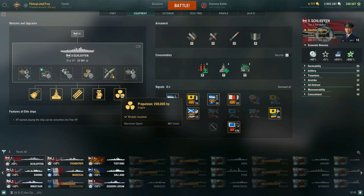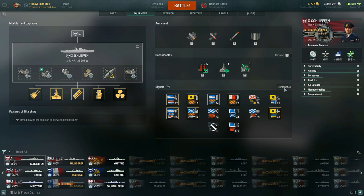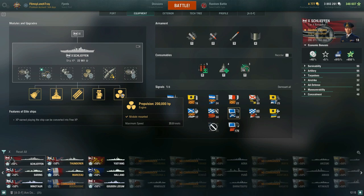Propulsion is 200,000 horsepower giving 34.1 knots. Adding Sierra Mike brings you up to 35.8 knots, and stacking Brisk on top of that pushes you past 37 to 38 knots, making her quite the speedster.